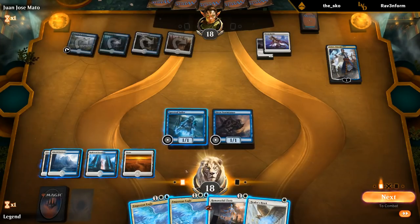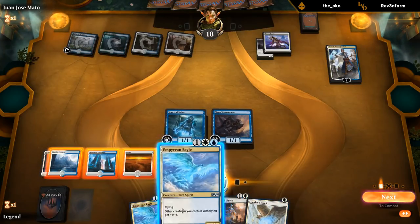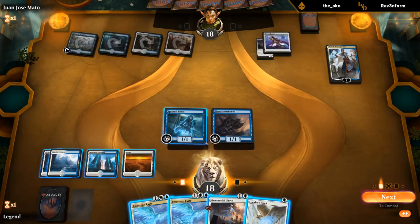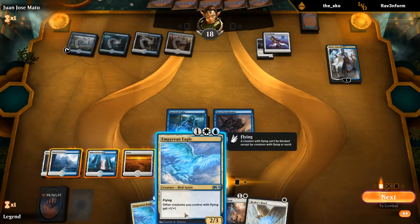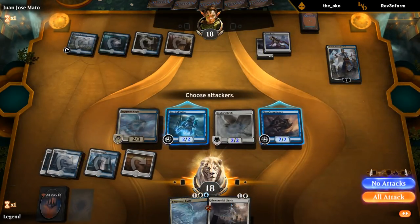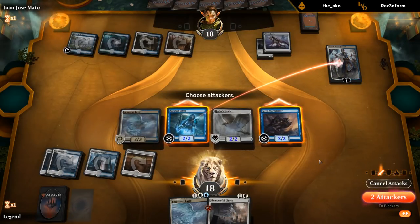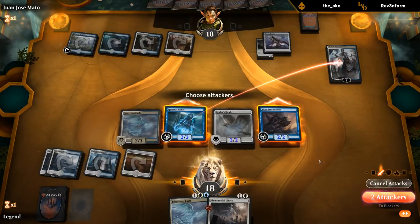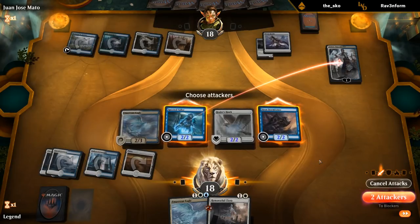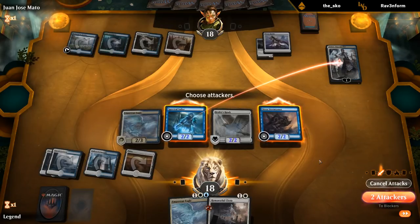We can go Eagle plus Hawk or Eagle and keep up Stormtamer in case they have another Prison Realm — I think just dumping our hand is the way to go here. I'm fine losing to a Time Wipe again, not all versions play it. We've got to put enough pressure on so they can't Scapeshift and kill us before we present lethal.